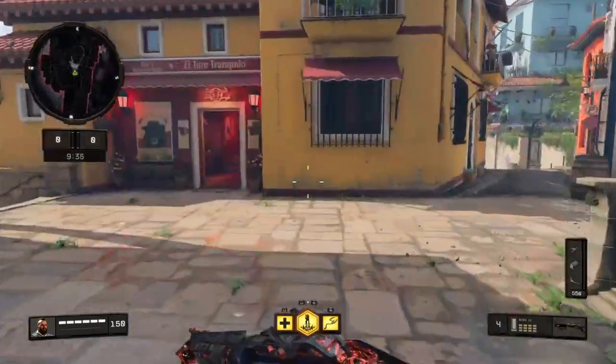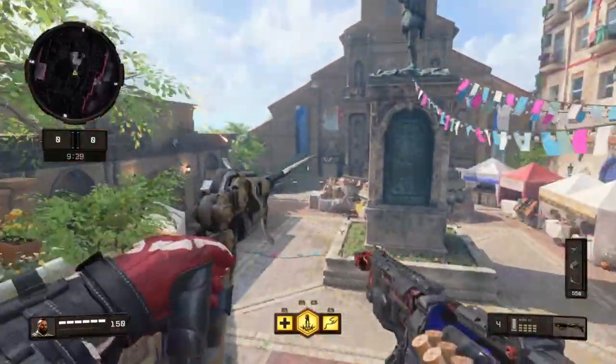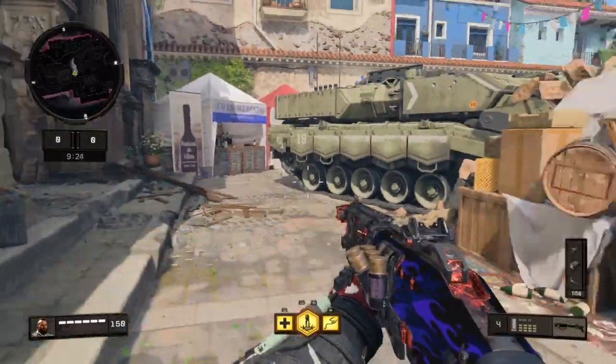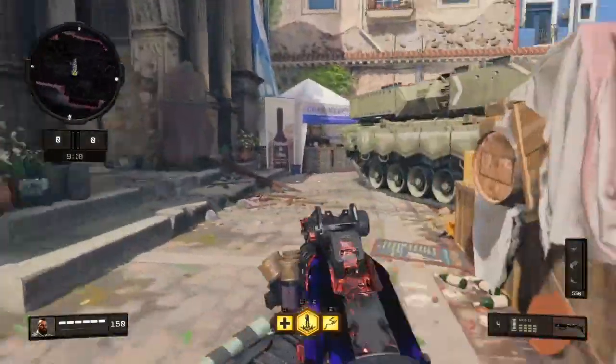Alright guys, on Seaside there's one spot I love to grapple. Coming right out of the spawn in any game mode, I love to jump out the window, hit this grapple, and I can get first blood on this map all the time. Because there's always somebody right here or on the other side right here. If you just come around right behind here, boom, you're good.